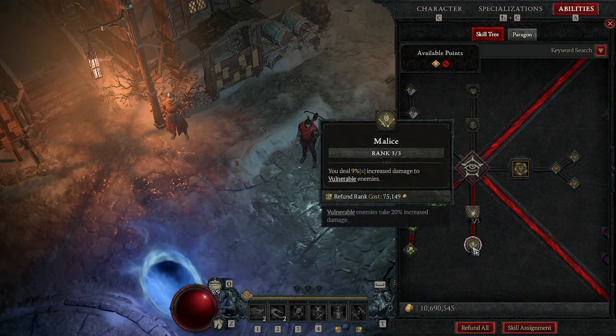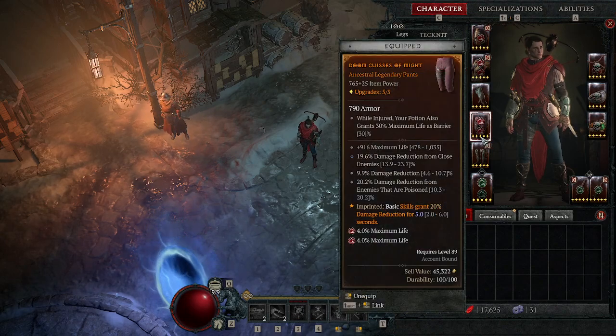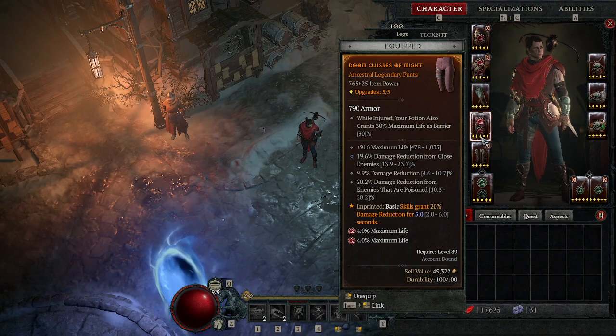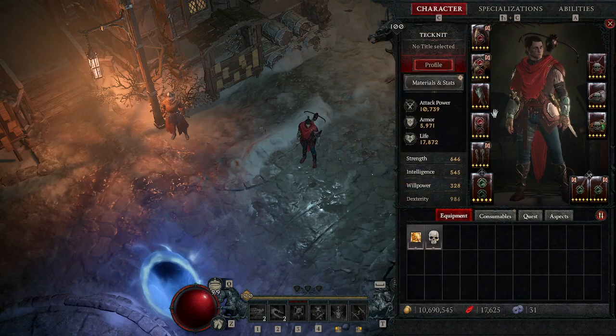My chest piece and pants have damage reduction from all three sources: global damage reduction, damage reduction from poisoned enemies, and damage reduction from close enemies. Both pieces have all three stats plus maximum life.